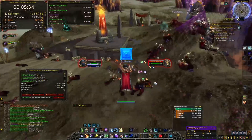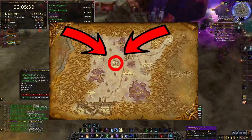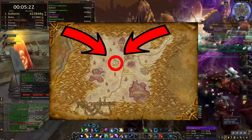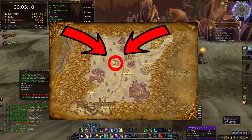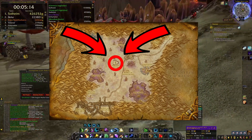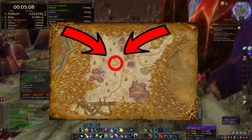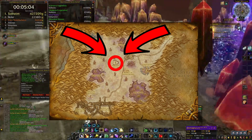The location is in Silithus, right here. Before you go there, you want to talk to Sidormi in the far North East of Silithus to go back from the BFA version — basically you can't farm in the BFA version. You have to be in the Vanilla or Classic version of Silithus, so talk to Sidormi to turn back time. She's located all the way North East, at the top right corner of the map. Talk to her, turn back time, and then you can farm there.